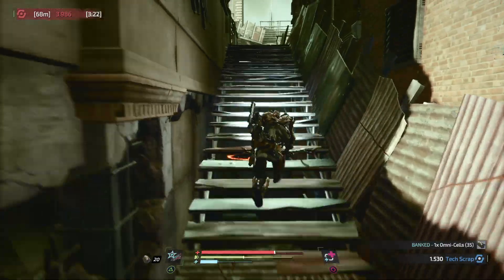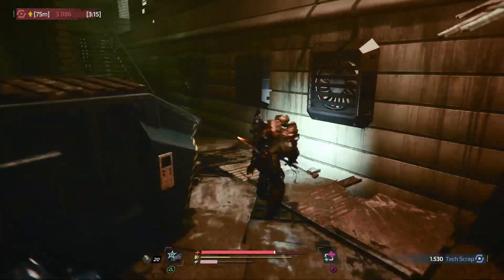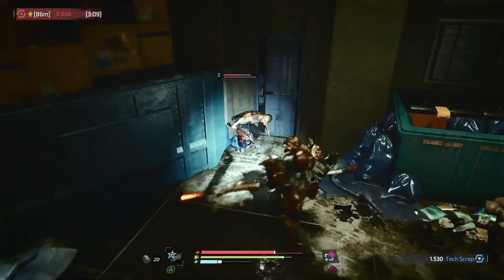So the two spark enemies drop the drone. This is a shortcut back to the med bay. This is one of the enemies that drops the drone as well.